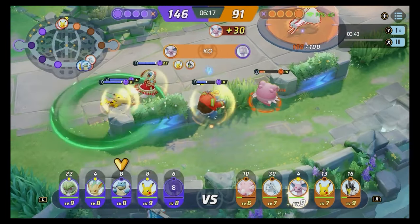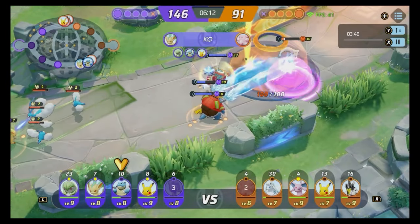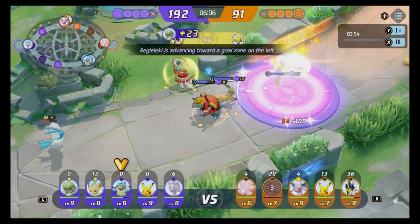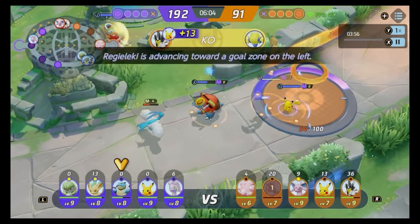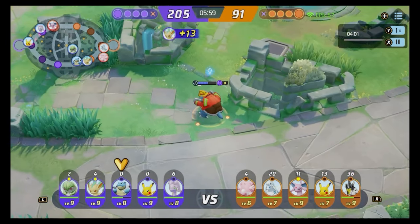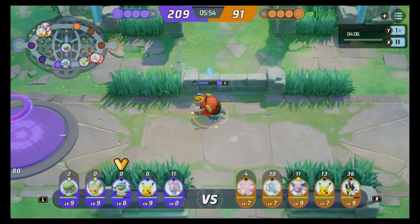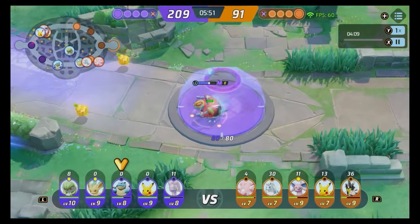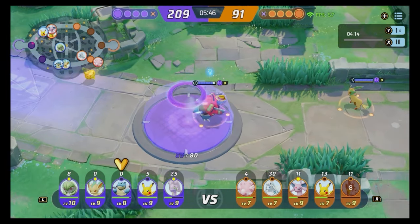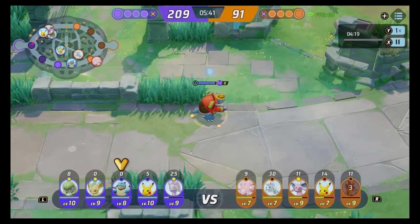My final tip for instantly improving win rates in Pokémon Unite is understanding when your team composition requires a tank and a supporter. A lot of the time you're going to win because your team has a tank and the enemy doesn't. So if you need to be that person, be the change you wish to see — play a tank, play a support, understand how these roles work. By being good at this role, you'll be amazed at how well you can help your teammates carry, simply because they will outwork the enemy players without that support.